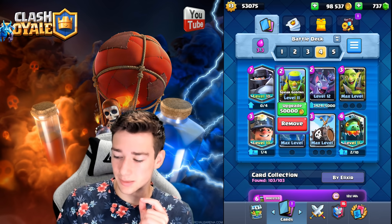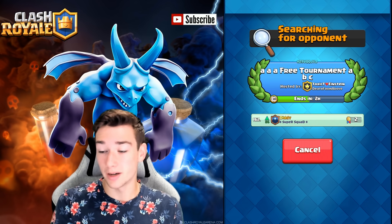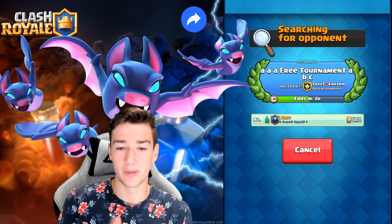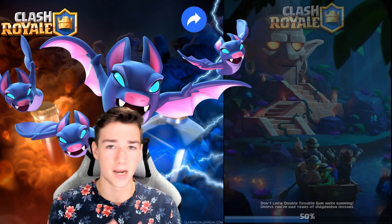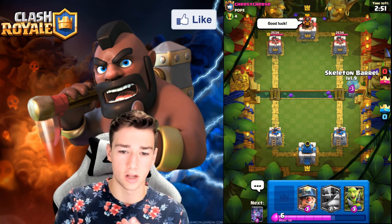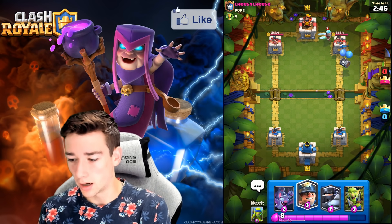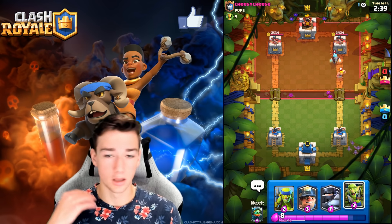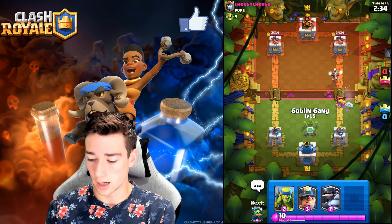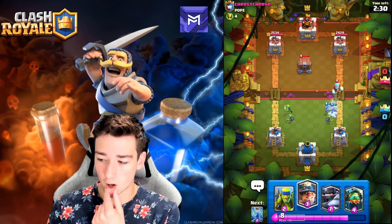We played that matchup against Expo horribly, but the deck carried us. We still get it done because the deck is just that easy to use. Deck number four is the Mega Knight Miner Spear Goblins deck with Inferno Dragon. It's very strong in the meta — Inferno Dragon is really solid against Golem decks. Zap handles Bats and swarm. The deck's worst matchup is classic Log Bait because you don't have the best answer to Goblin Barrel.